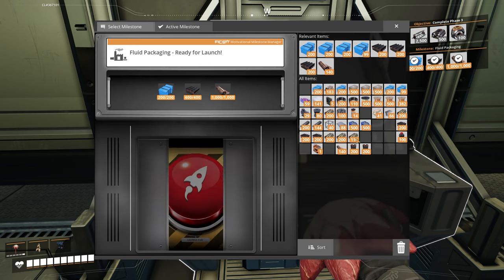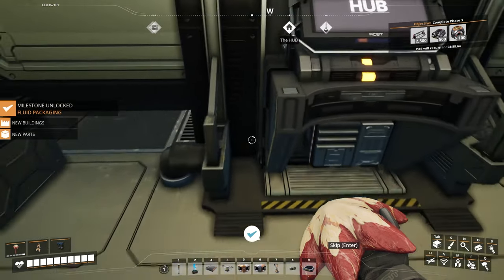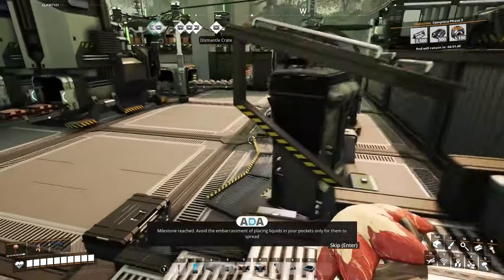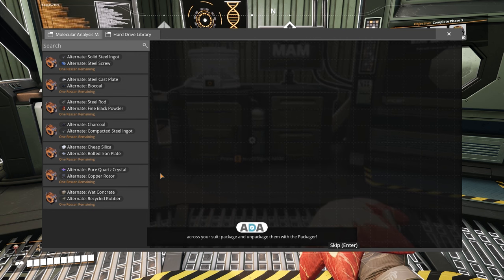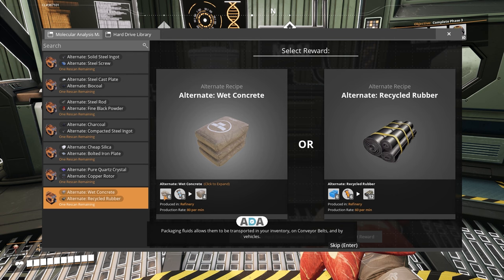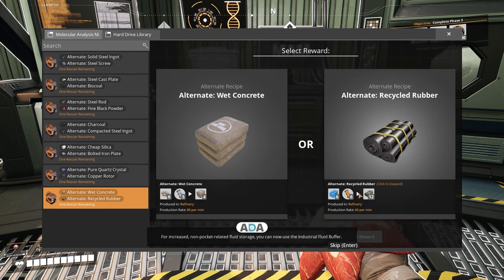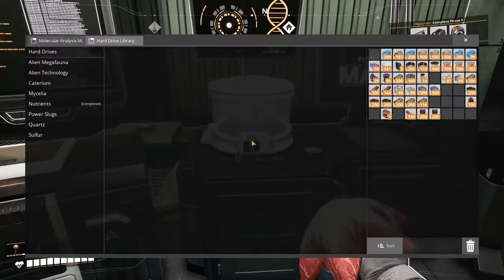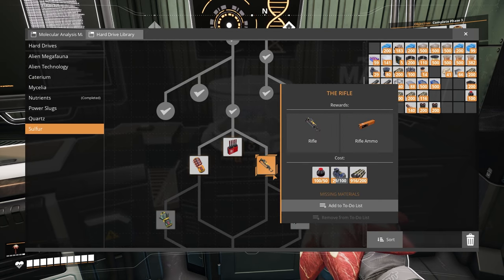Fluid packaging is the one that's really important so we need to get this one done. Milestone reached! 'Avoid the embarrassment of placing liquids in your pockets only for them to spread across your suit — package and unpackage them with the packager. Packaging fluids allows them to be transported in your inventory, on conveyor belts, and by vehicles. For increased non-pocket-related fluid storage you can now use the industrial fluid buffer.' I can do a really cool thing now that I've been waiting for for ages — oh, I haven't got enough motors.